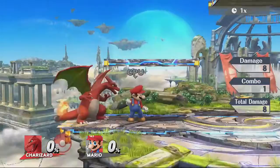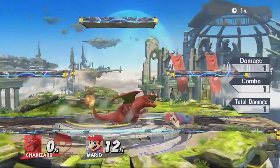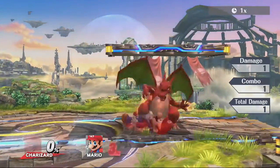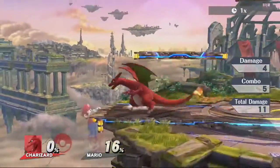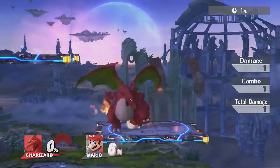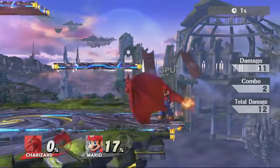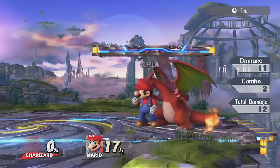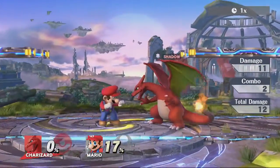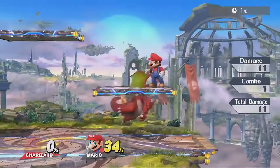I also reserve forward air for comboing off a down throw, because down throw doesn't throw people far anymore — that's reserved for up throw. You can see they don't really launch far, which means you can combo off of it. Practicing more with it, I tend to use forward air off of low percentage down throws. On most opponents, if you grab them at 0%, just do a short hop forward air — unless they DI away, then you might need a full hop forward air. Above that you have to do full hop forward airs.